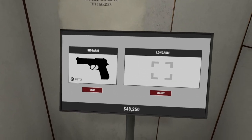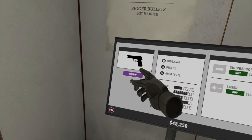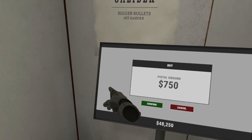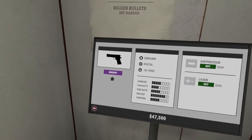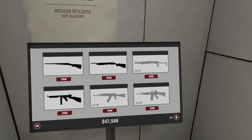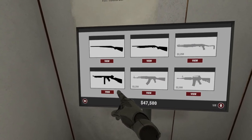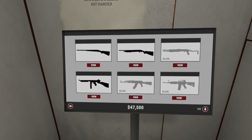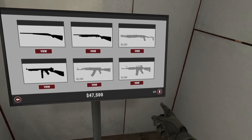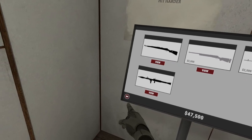We'll unequip the shotgun and switch away from — I think this is an M9, somebody correct me in the comments. We'll select the 1911. Again, I'm not an expert, let me know if I'm getting something wrong. Looks like a Thompson? I'm not too familiar with that silhouette, but that's what it looks like. AK. And then that's either an AR or some sort of M16 perhaps. Ooh, rocket launcher.